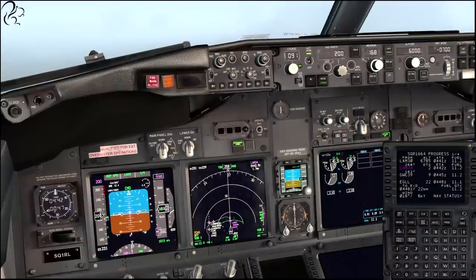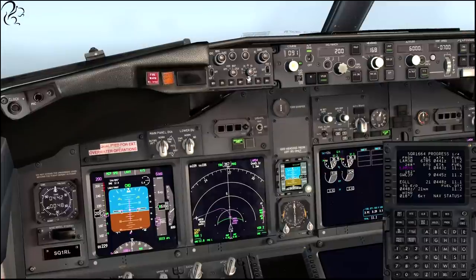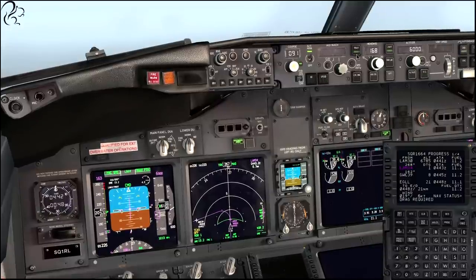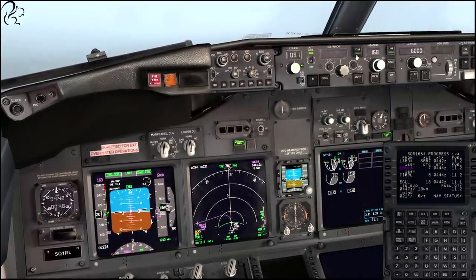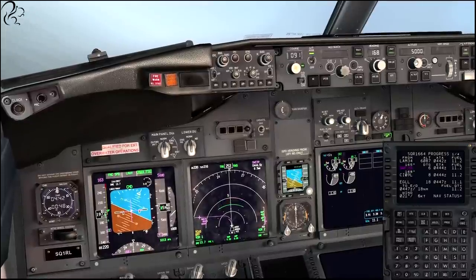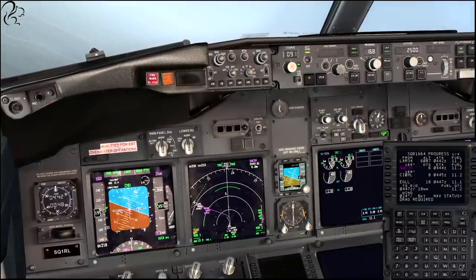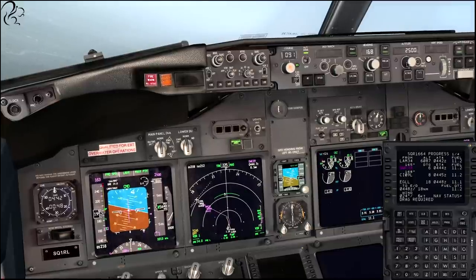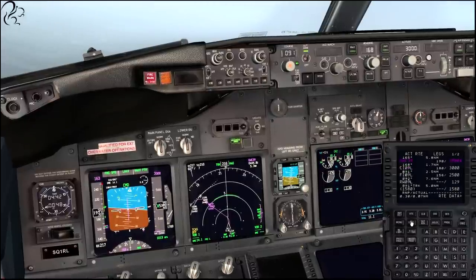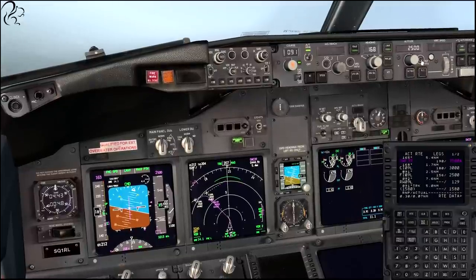Let's put the speed brake on. Let's say flaps five. We're coming down to 6k which is where we wanted to be - we want to be exactly here at this point. Let's go back to V-NAV. Probably take the speed brake off at this point, use the MCP altitude. We want to be two and a half coming into that runway. Actually, let's go three and a half - it hasn't forgotten the ceilings. Let's go three and a half.